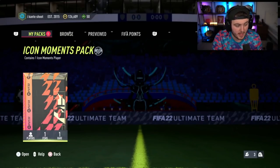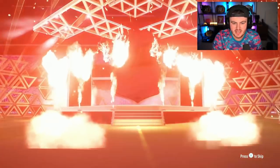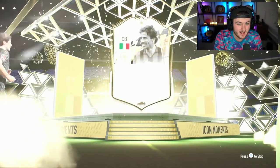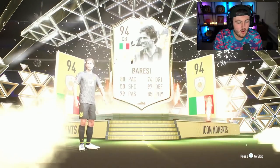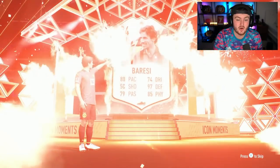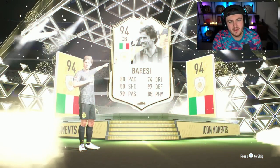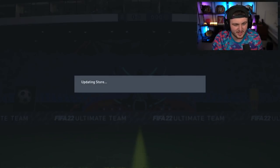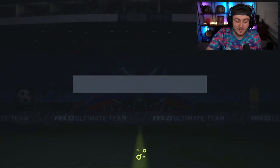There are definitely a couple of icon moments that could improve Stewart's team. Can we get a big icon? Italian center back — Maldini? Bressi. I was just talking about him — his SBC actually looks really good and it's quite cheap. But I feel like that's not what you want in an icon pack, because his SBC is so cheap. You want to get a Maldini and do the SBC later. So it's not actually great, unfortunately.